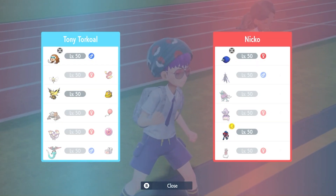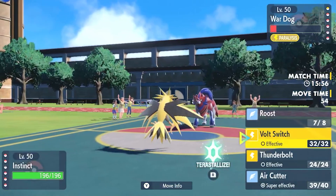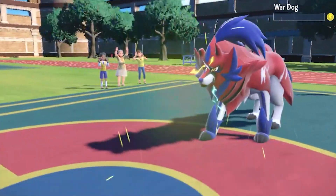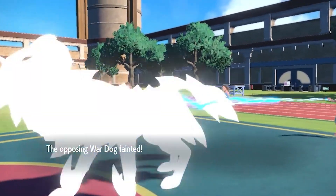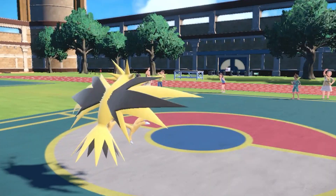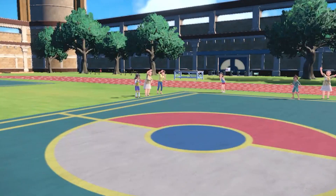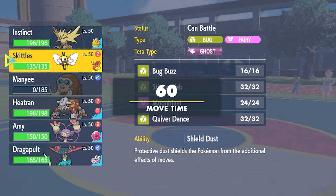The only thing that really counters Zapdos would be that Galarian Slowking, so I do kind of want to get out. I am going to go for Volt Switch here and get on out, letting the War Dog go down. I know that gives him a bit of momentum but I kind of want to get Zapdos out of here just until I handle that Galarian Slowking.